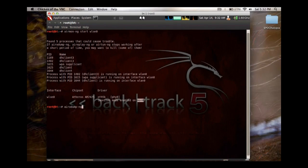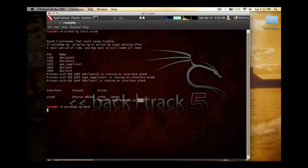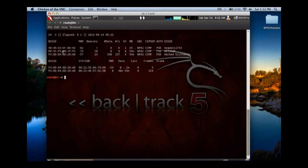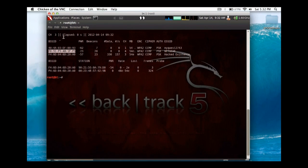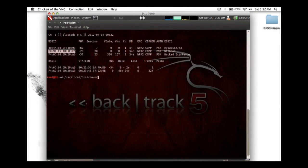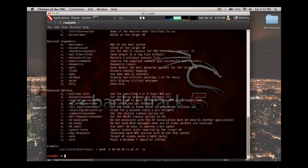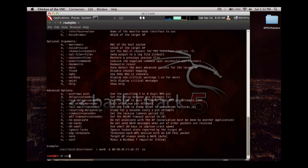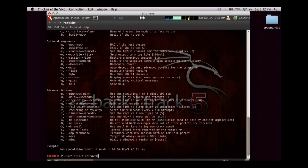We're going to use AiroDumpNG out of the same suite and feed it MON0 as the interface. To get the BSSID, I'll cut it off real quick — we're going to get the BSSID of Netgear, which is right here. That's the router we want to attack, so we're going to copy that BSSID. Reaver is installed at /usr/local/bin/reaver, and if you run it without any options it will give you all the optional arguments and flags you can pass to it.